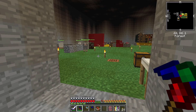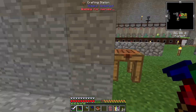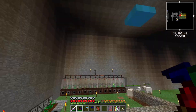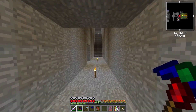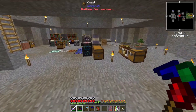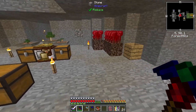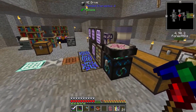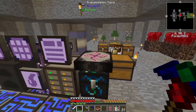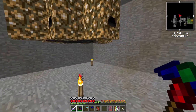Hey guys, how's it going? My name's Dolay's and welcome back to Stone Block 2. In the last episode, we fought the Chaos Chicken and defeated it and got ourselves a hold of some Chaos Shards. And those are pretty much the last big item that we need to collect. At this point, we need to just do a lot of crafting and getting materials together and mostly waiting on getting a lot of EMC.